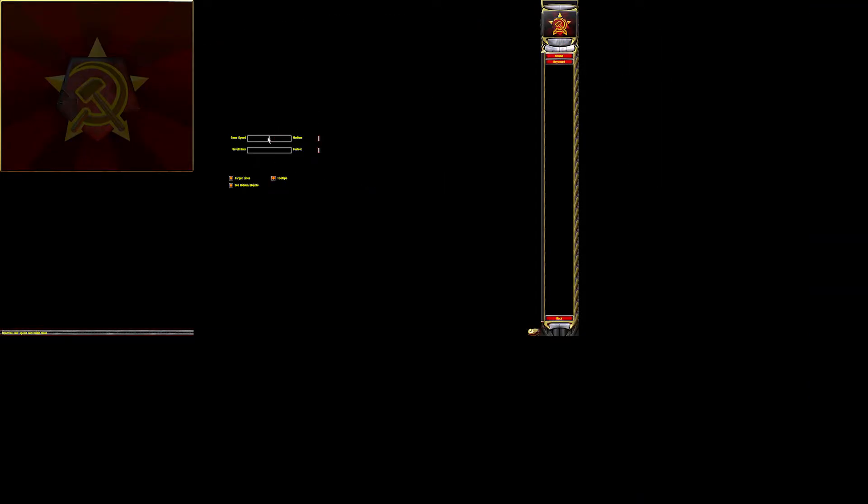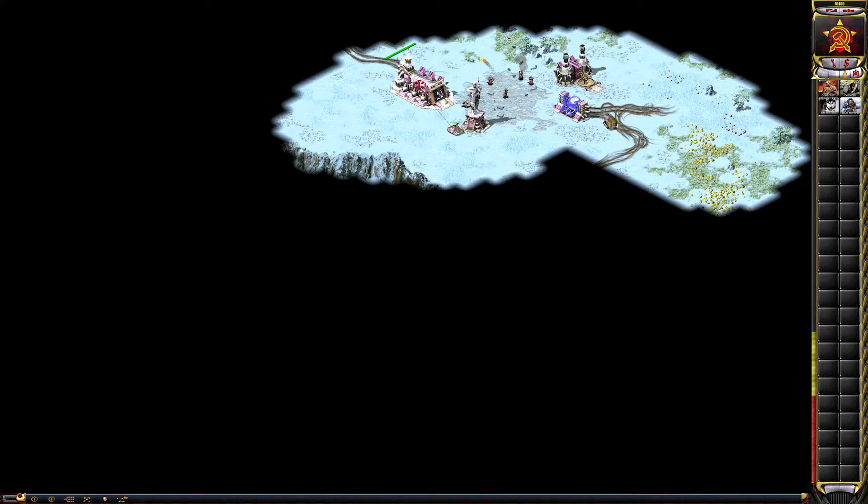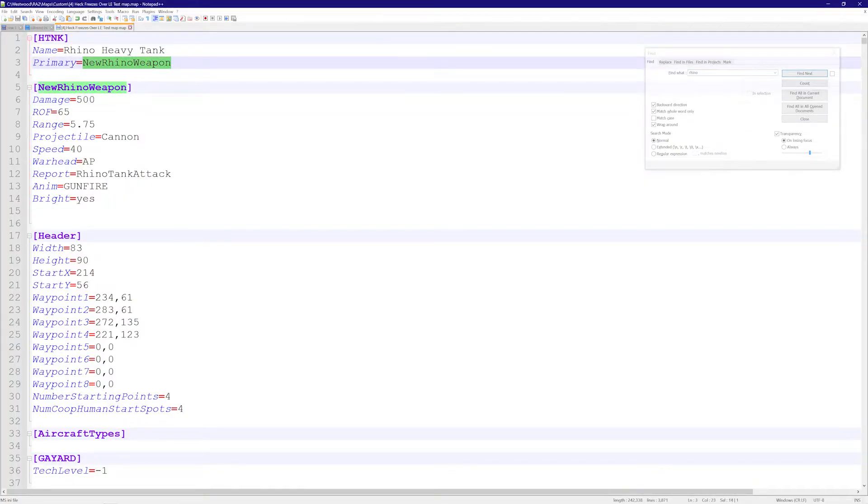We now have the Rhino. Normally it takes a few seconds for Rhinos to kill each other, but now it one-shots them. Attacking the MCV takes only a few shots — MCVs have concrete armor — about four shots to kill it. A war factory goes down in three to four shots. A miner takes three shots. The damage increase is clearly working.